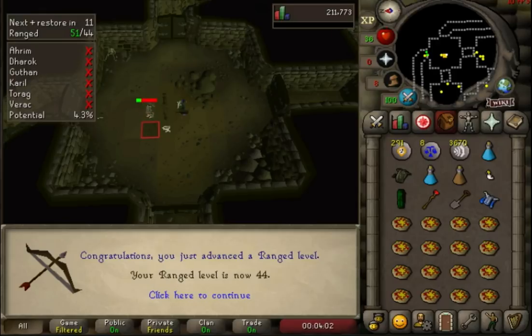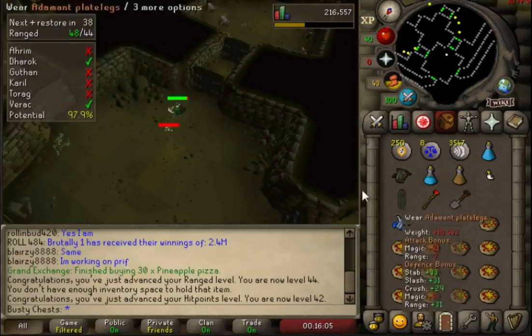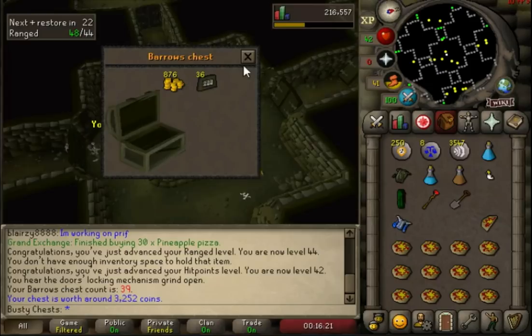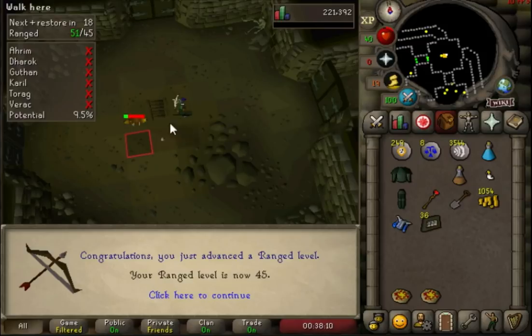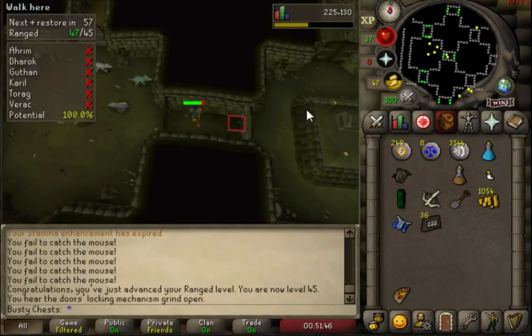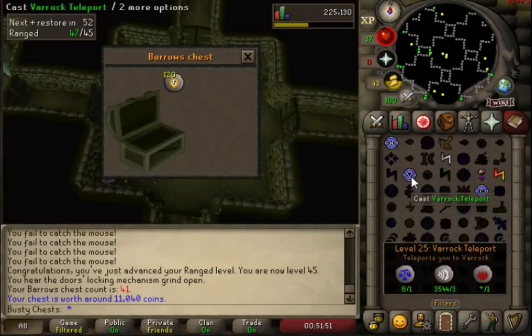Restocked for another trip here. Coming in with 44 range, 2 levels to go - missed 43 but RuneScape likes to save screenshots every single level and every single Barrows chest, so I can still get them from there. Here we are coming in with our second-to-last range level. There's 45 range, just 1 more level to go and we unlock Emerald e-bolts, which is going to be massive. That chest gave us 178 GP - like the worst chest we've got by far. I don't think we'll get one less than 178 coins. And there's 11k from that last chest.